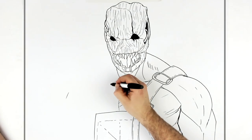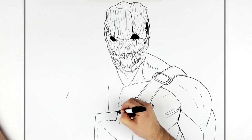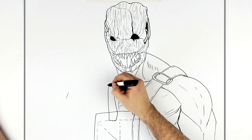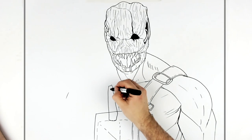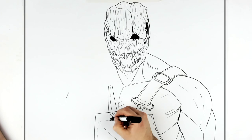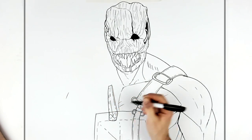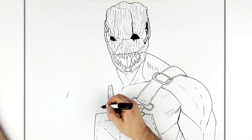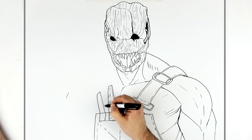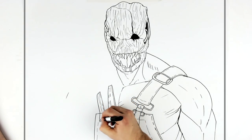If you go over anything you can just erase with your eraser, because you should be drawing this in pencil first anyway. Then there's like an X sort of here, and then an edge line, and some stitching and stuff there. Then there's another strap here - lines and stitching and stuff.